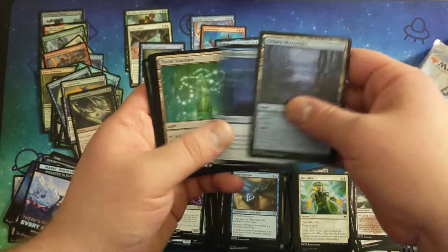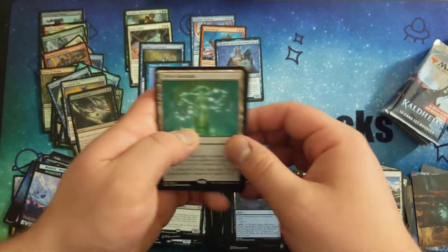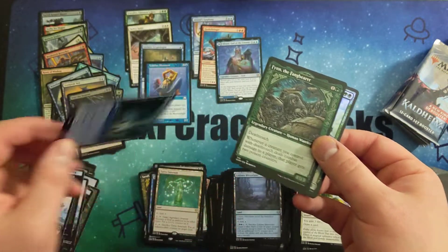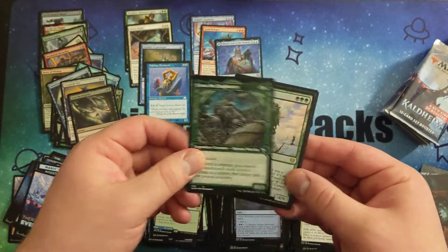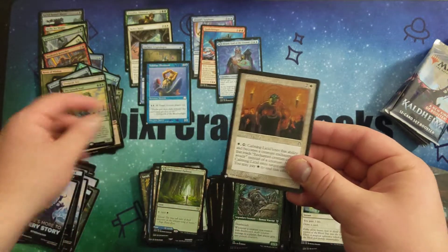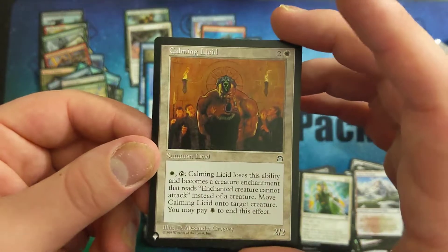It's cool that you're able to get them in this without being forced to buy theme boosters. Tide Right Sanctum. Bark Channel Pathway. Tide Channel Pathway in the back. Fin the Fang Bear. Old Growth Troll for a Foil Rare. And we got a list card — Calming Licid.